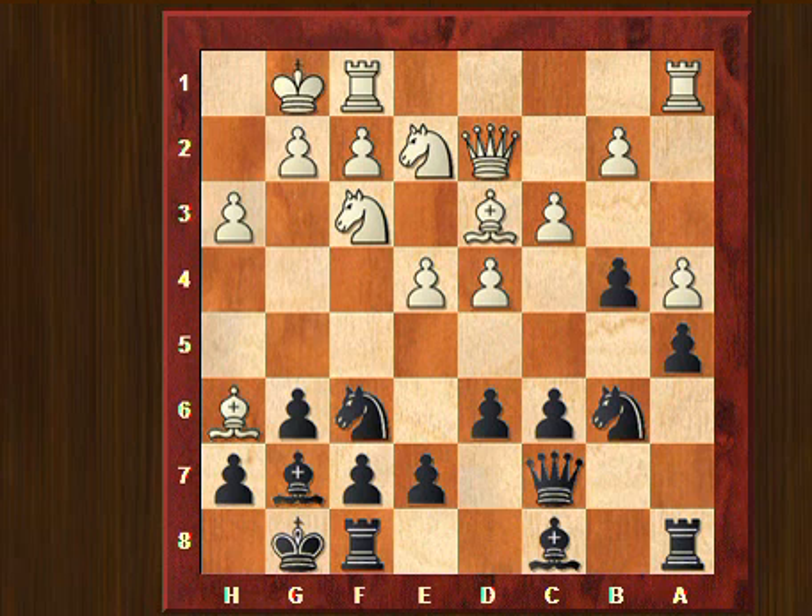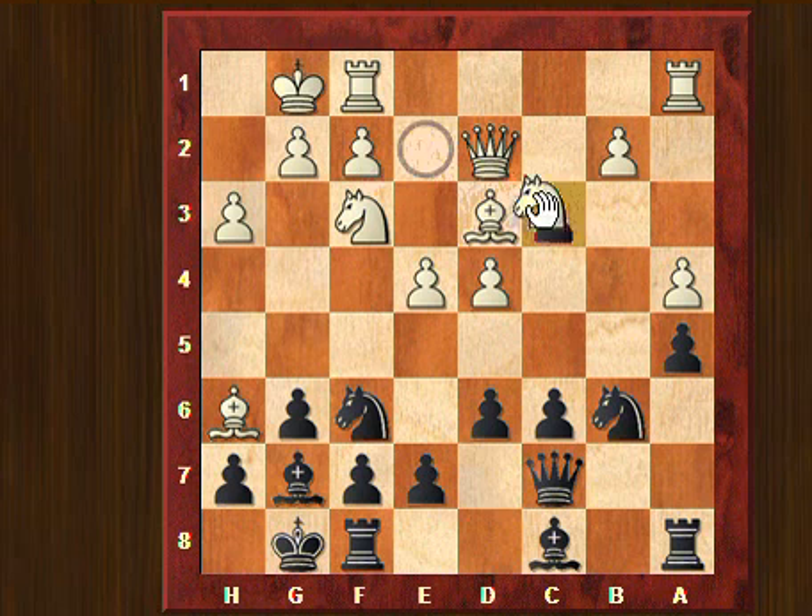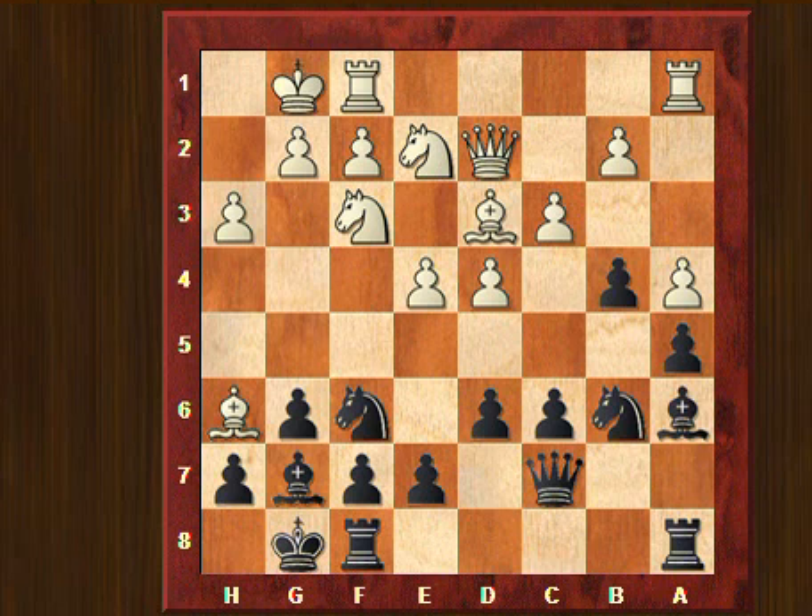I thought for a long time here and I didn't like the idea of taking on c3, because then the c-file would be opened after knight takes or queen takes. I thought there is a rook coming to the c-file, and my queen on c7 doesn't look very nice. All kinds of threats like knight to b5 start arising. So after c3, I played bishop to a6.